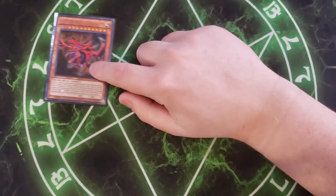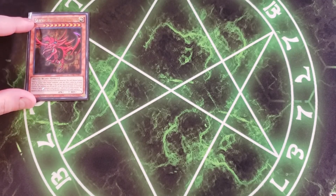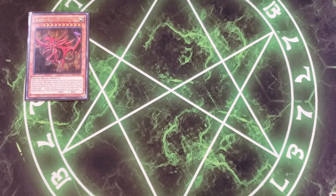First off, we're playing a single copy of Slifer the Sky Dragon. All three Egyptian Gods require three tributes to normal summon — you can't set them. This card's normal summon cannot be negated, and cards and effects cannot be activated when it's normal summoned. It gains 1000 ATK and DEF for each card in your hand, and any monster special or normal summoned to your opponent's field in attack position loses 2000 attack, and is destroyed if its attack hits zero.